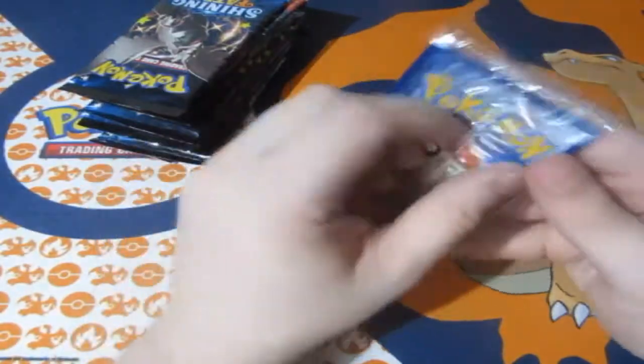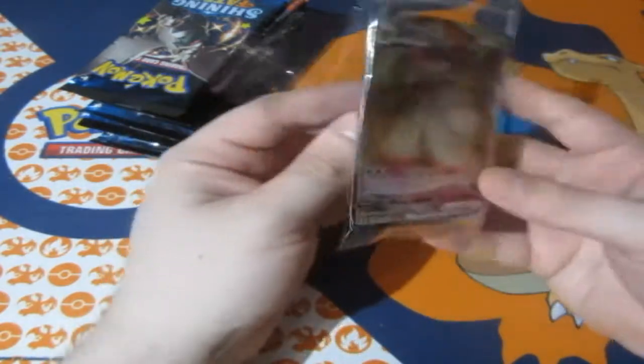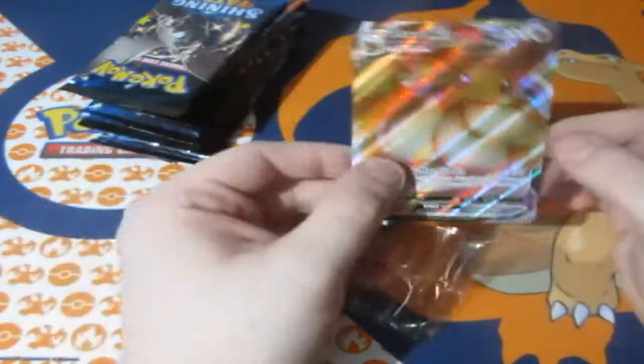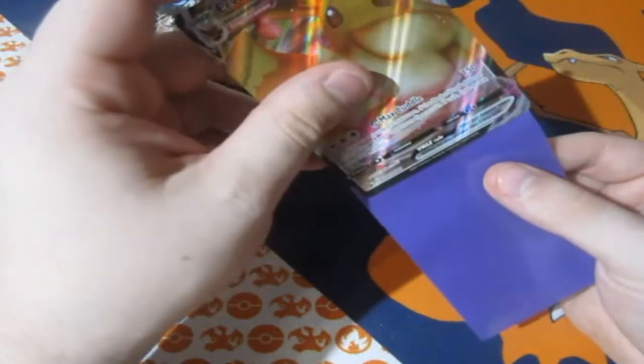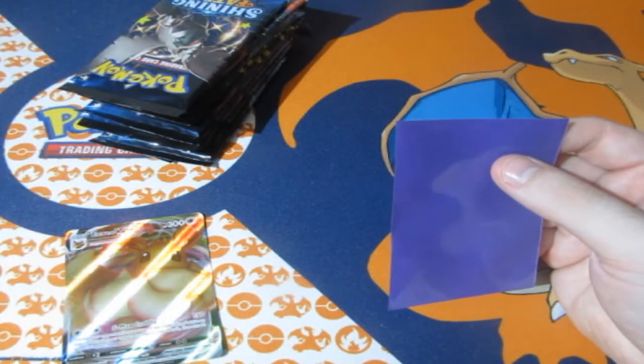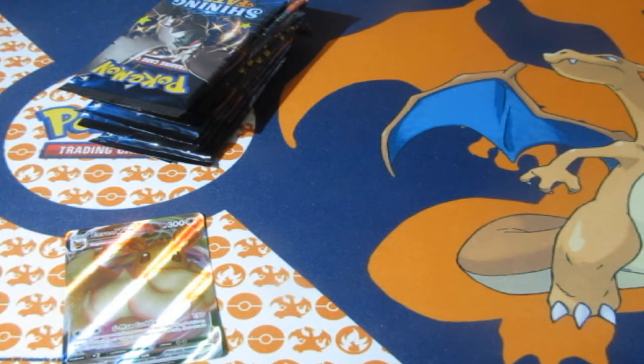From the get-go, the amazing full art Eevee VMAX! Pretty much a lot of people could say this was the omen that a new Eevee set was coming out soon, which luckily we now have — that's Evolving Skies, which will get opened up. I accidentally opened the wrong pack of sleeves — those are all Yu-Gi-Oh sleeves, my bad! Whoopsie, put them to the side. Everybody has those types of mistakes. Let's go for the Ocean Blue sleeves.